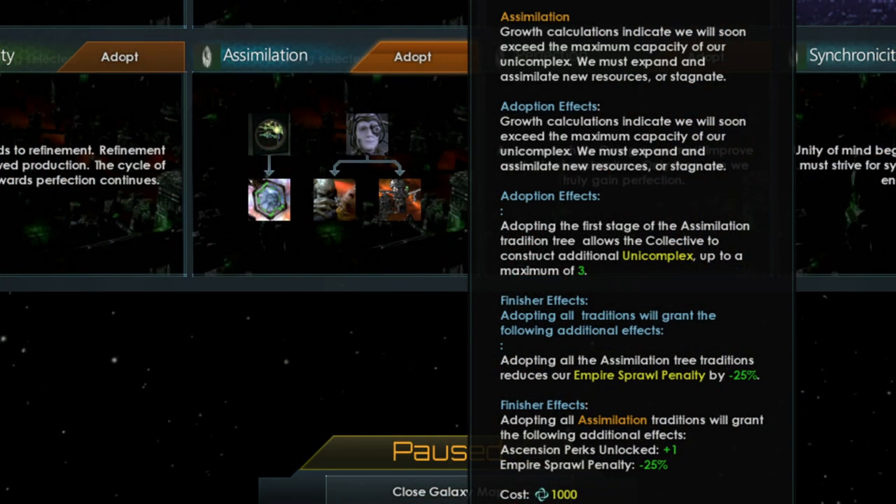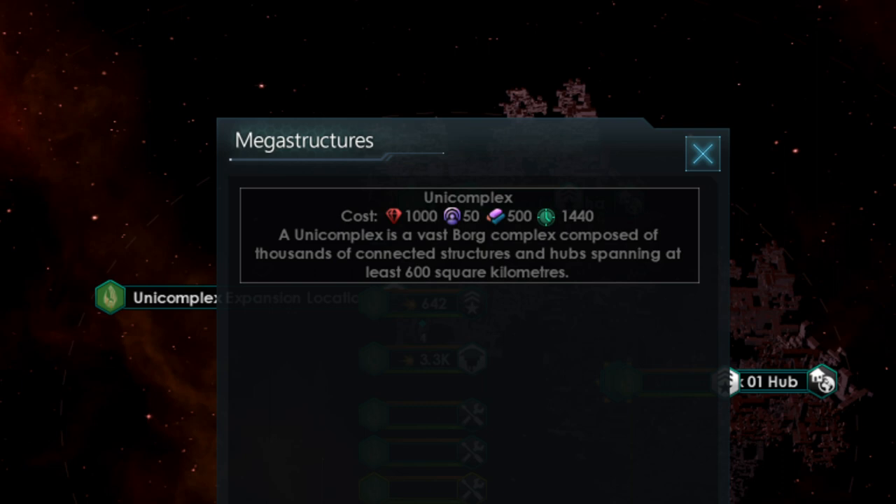To do so, you first need to adopt the Assimilation Tradition Tree. The opening perk is that you can build up to three Unicomplexes in total. Note that this counts the one you started the game with as number one, so you can build two more. Once you have adopted the tradition, can you now build a Unicomplex? The short answer is yes, provided you have the construction materials needed.